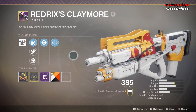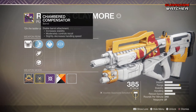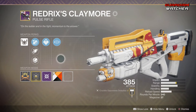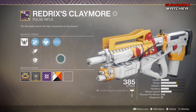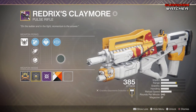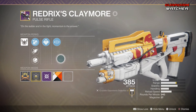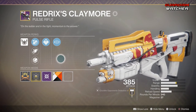The Redrix Claymore is a high-impact frame and comes with Chambered Compensator, Corkscrew Rifling, Polygon Rifling, Outlaw, and Desperado. I grinded for this myself — I didn't pay someone to do my account. This grind took a very long time, but it is possible. If I can do it with a 1.8 KD, I know you can too. There's still time, and I grinded this out in five days, so I'm sure you guys could too.